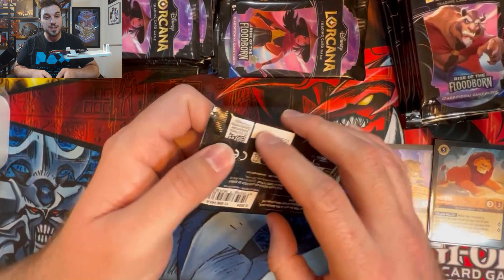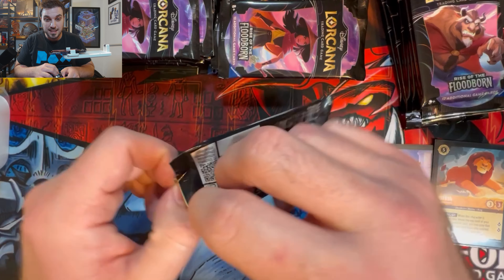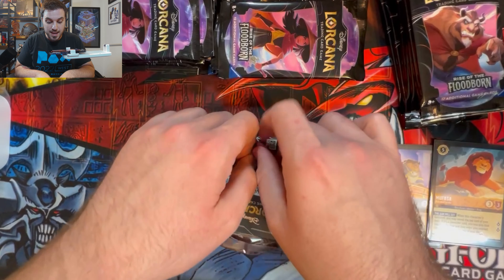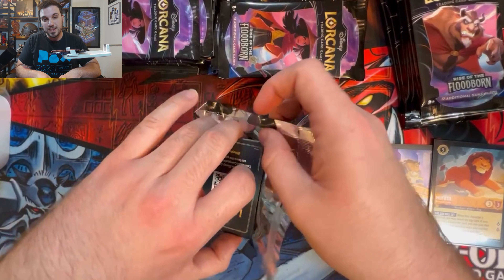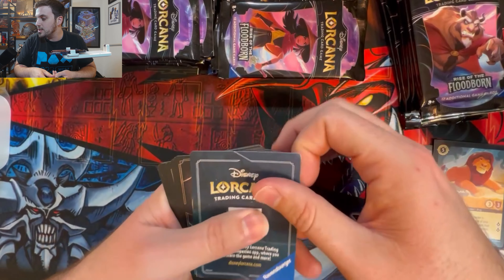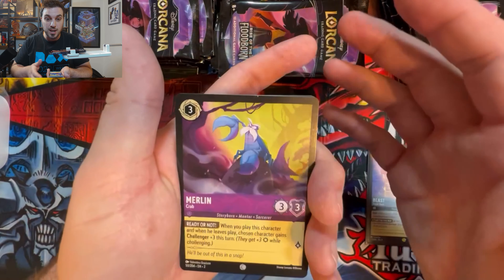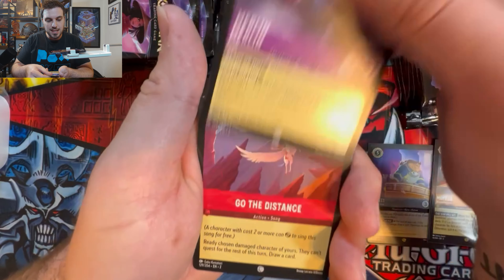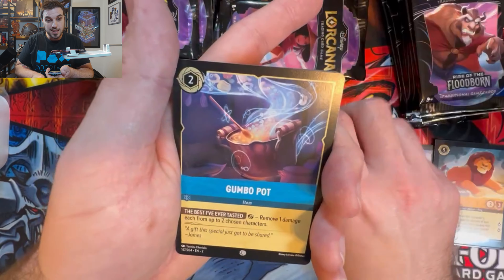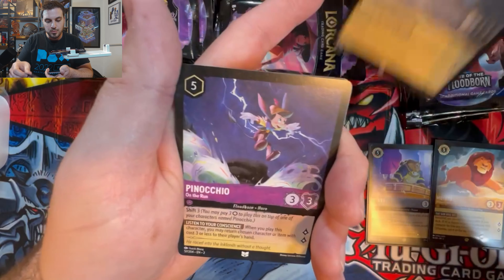Inklands is right around the corner — it's basically the last week of this format. So I wanted to open this box one last time. Rise of the Floodborne is a core set, it's the second set ever, so I'm sure I'm going to be opening more of it as time goes on. But for right now we're definitely going to be taking a break on booster boxes for Rise of the Floodborne and focusing on Inklands for a while, and then hopefully more First Chapter depending on reprints.